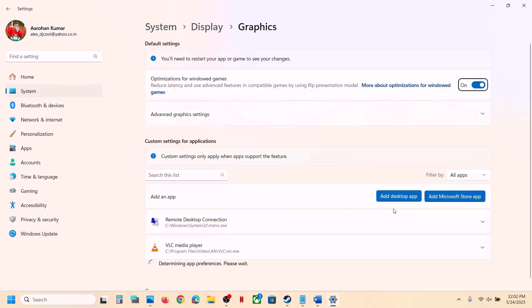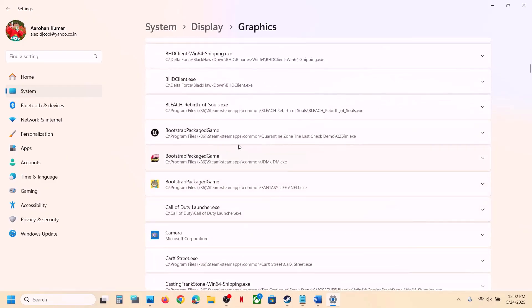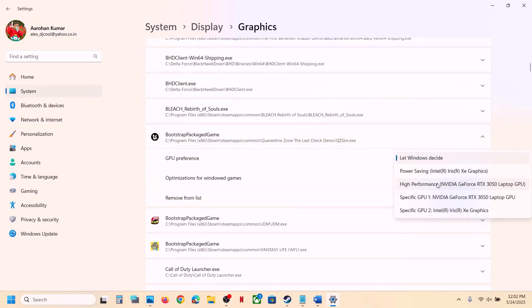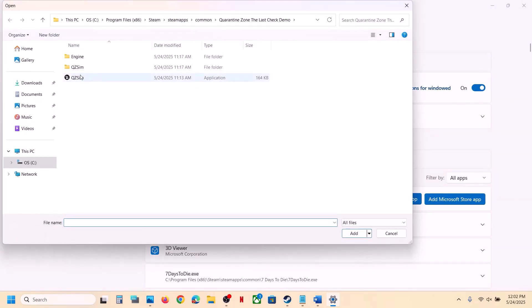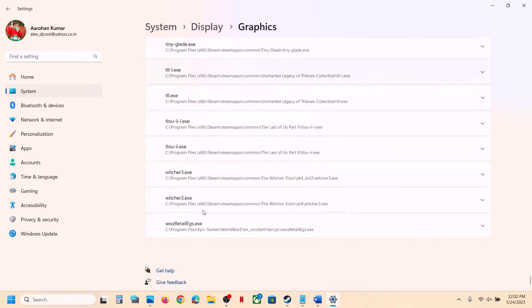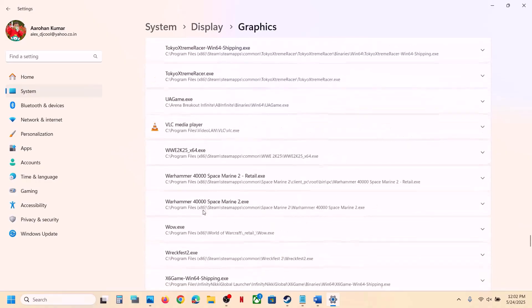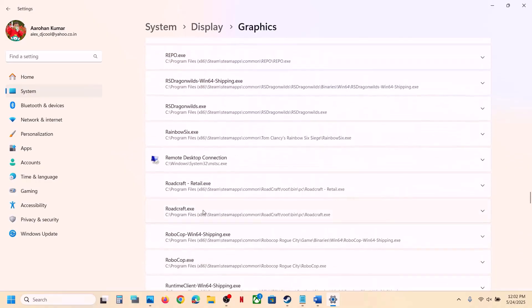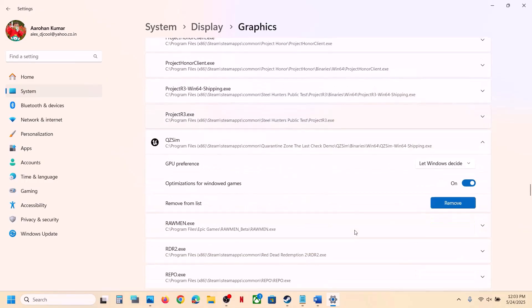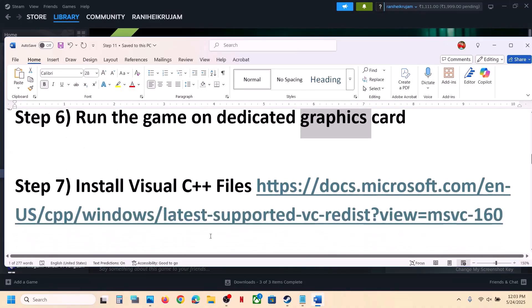The next step is to run the game on the dedicated graphics card. Type 'Graphics Settings' in the Windows search box, click on Graphics Settings, click Add Desktop App, go to the game installation folder, select the game exe file, and click Add. Once added, click on the game, select High Performance — you will see your graphics card listed. Again click Add Desktop App, open the Binaries\Win64 folder, select that exe file, click OK. Scroll down, find the game exe file, click on it, and set the GPU preference to High Performance. Launch the game and check.